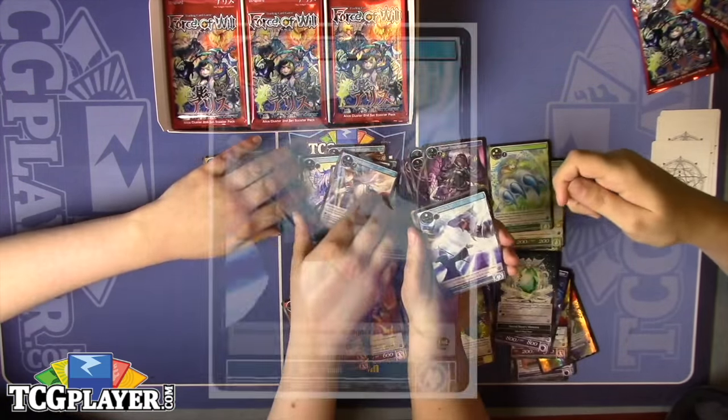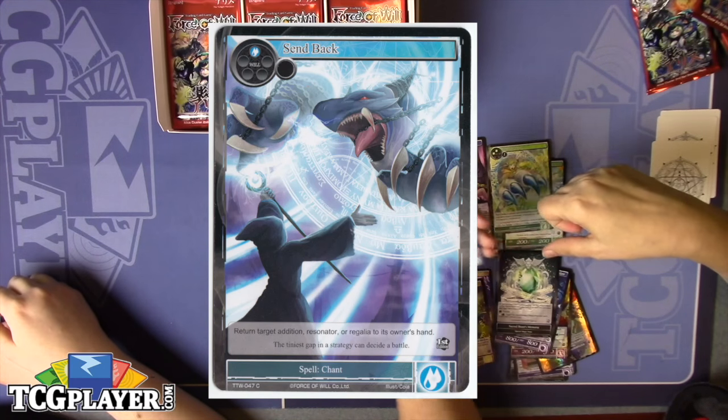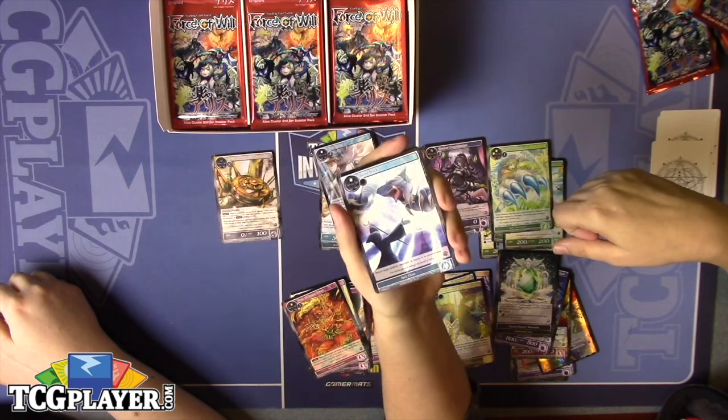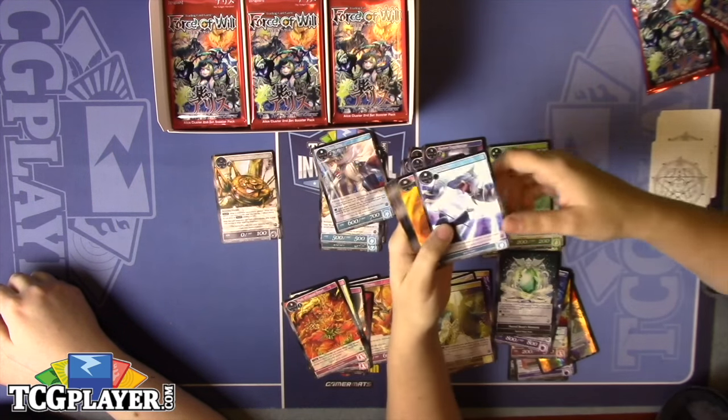Starting off this pack with Send Back — it's a pretty nice spell chant for blue. You can essentially return a target addition, resonator, or regalia to its owner's hand. So if you're looking for a quick fix to recharge your bows, that is the card for you.